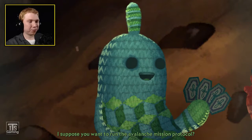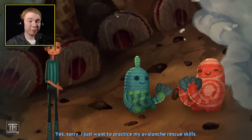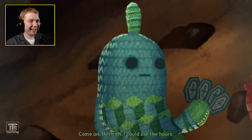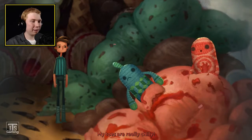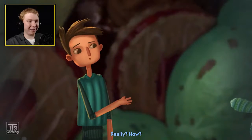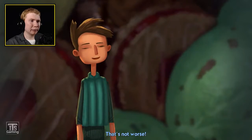'I suppose you want to run the Avalanche Mission Protocol!' 'Hey, we're supposed to be on break!' 'Yeah, sure, sorry — I just want to practice my avalanche rescue skills.' 'Because that situation comes up a lot in space!' 'Come on Nesbitt, I can use the hours!' 'All right, position one everybody!' This is really funny — 'Help! Someone help us! My toes are really chilly!' 'This is the massive avalanche?' 'It's worse than it looks!' 'Ice cream avalanche!' 'Yay!' That's not worse.